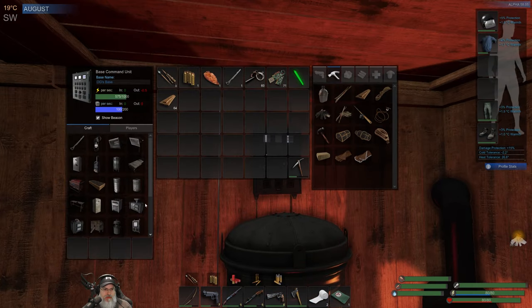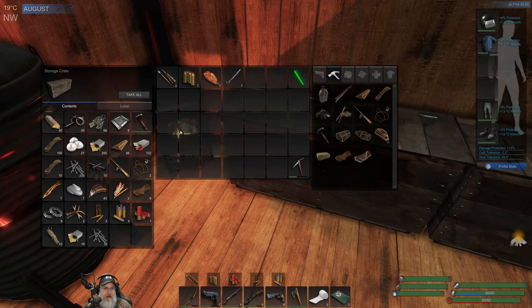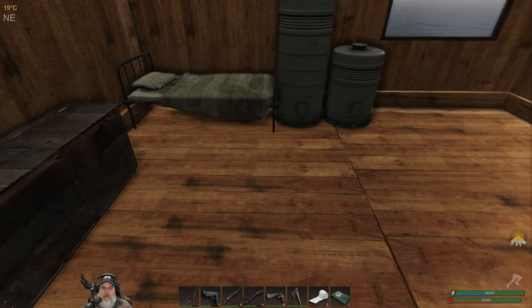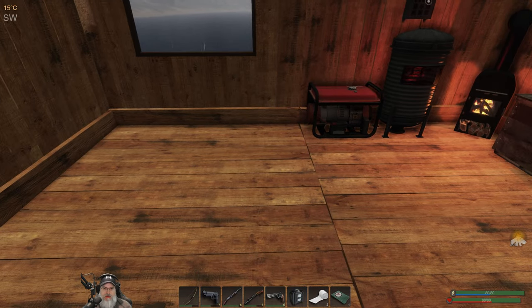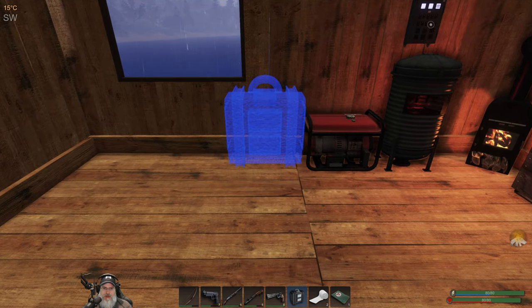We're going to grab those materials and that should give us everything we need to craft this. We'll let the power build back up, and then we'll run this to build 20 additional mass. Let's put all this stuff back in here and place the mass fabricator — I guess we can just put it right here for now, that should be adequate.